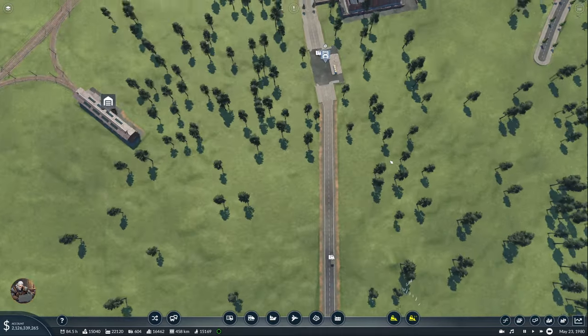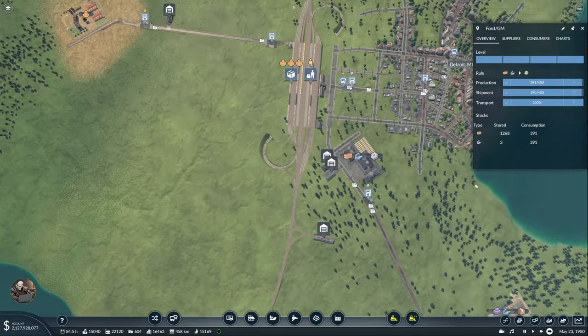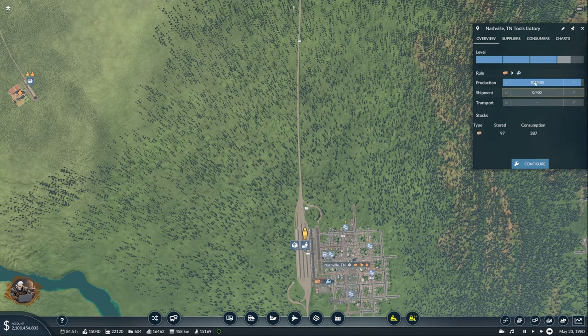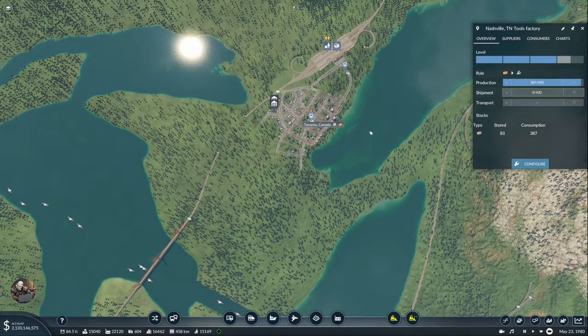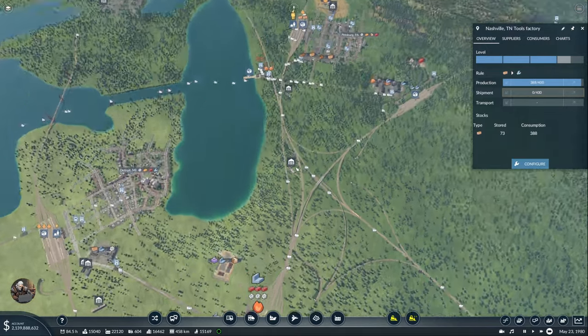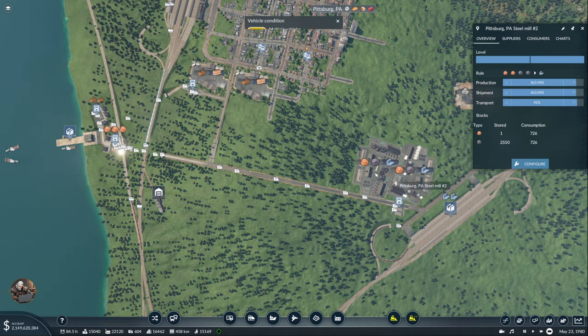Let's see — this should get to a normal level now. It's getting a lot of planks. Yeah, we are getting some planks and we are producing, apparently. Suppliers — that does not get up to 400. Yeah, but the production is not maxed, that's why. Why is it producing? That's very interesting. And here we're doing good. The problem, apparently, is iron.